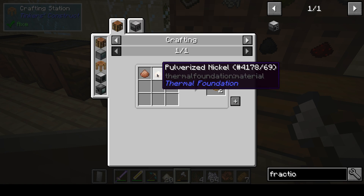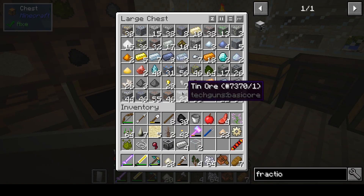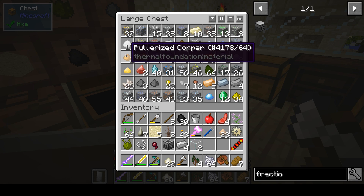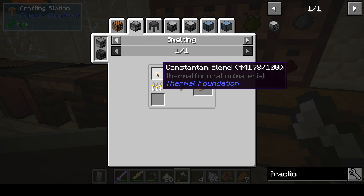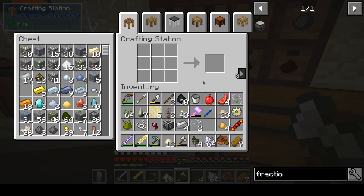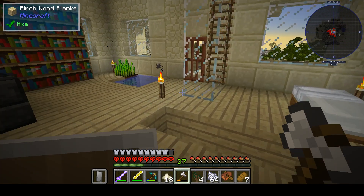What do I need here? Nickel and copper. I still have lots of pulverized nickel because I didn't melt it all. There it is - and pulverized copper. Yeah, I actually have that. That's nice. And that's not enough, so let's pulverize some copper.